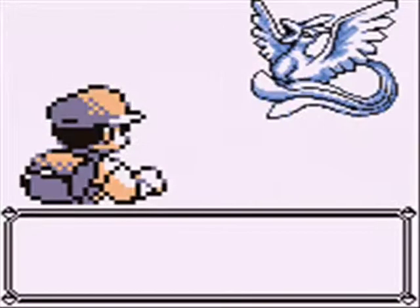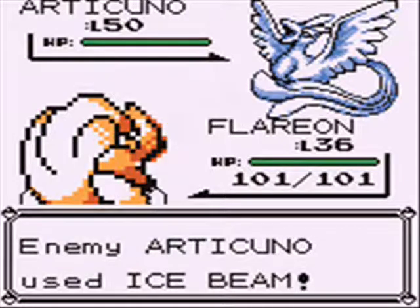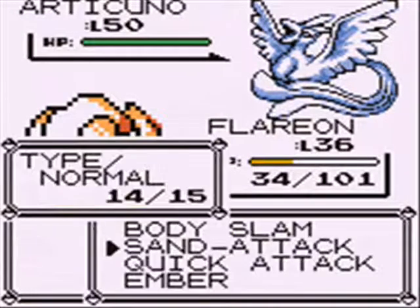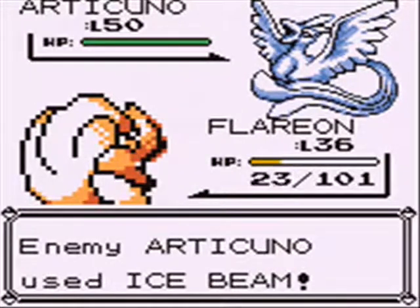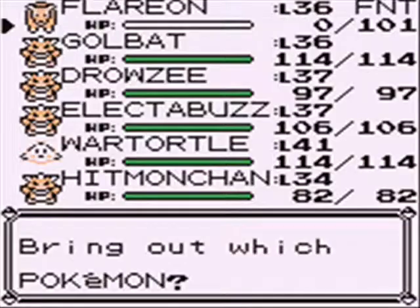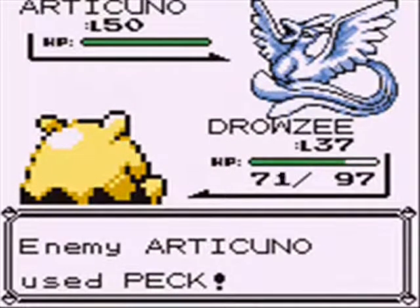It is motherfucking Articuno. I love Articuno. It is my favorite of the three Legendary Bird Pokemon. And what's more, it is the only one that you can get a little bit of a glimpse of before you actually get to this cave — you could go up and look through binoculars and you will see Articuno. As you can see, it knows Ice Beam, which, if you'll recall from Wartortle, is the best ice move in the game. It hits really hard. It is a Legendary Pokemon, after all. It's got some of the highest stats in the game.